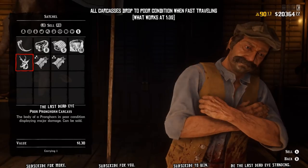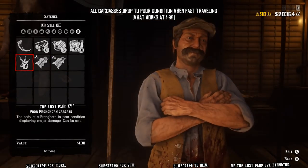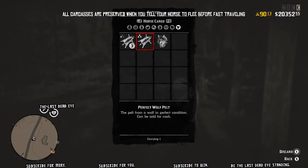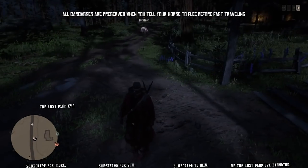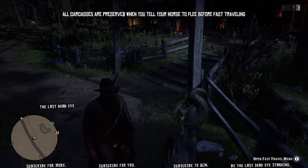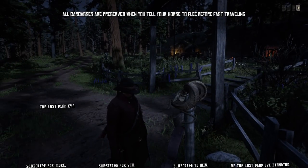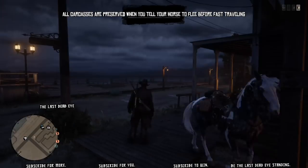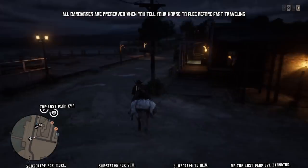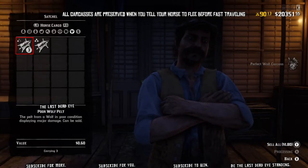So this is something to note: you can now fast travel with a carcass without it vanishing, but not a pelt. And finally, if you tell your horse to flee and then fast travel, when you get to your destination and call your horse back, all carcasses are preserved — you don't lose any quality. This only works on carcasses, not pelts.